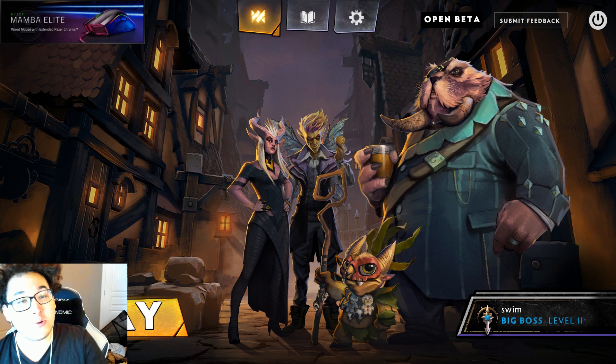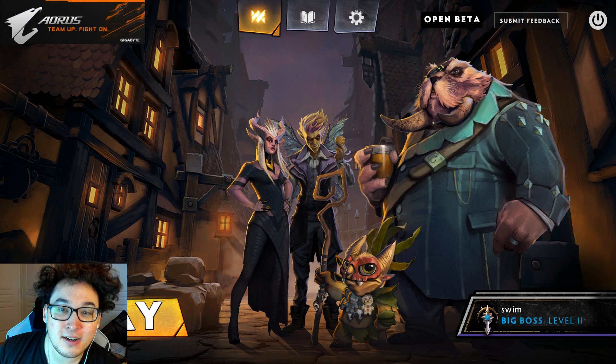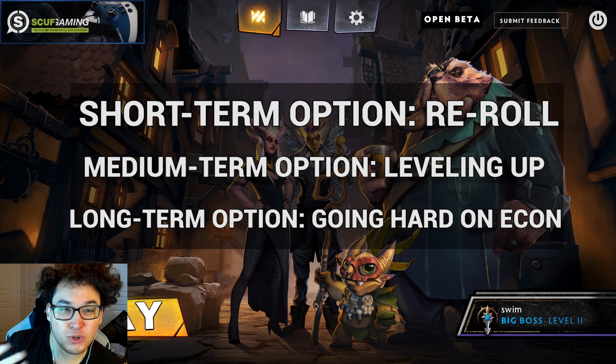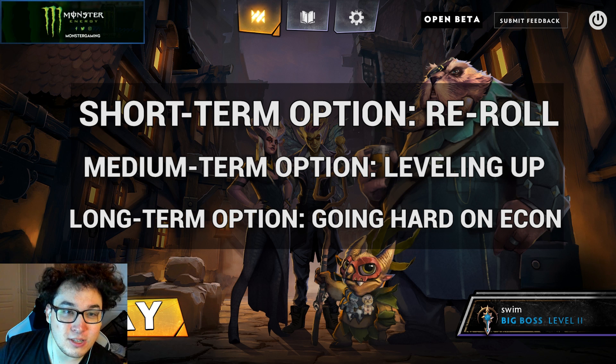Finally, on round 21 onwards, we have the late game. The late game is where you'll see the difference between decent players and very good players. It's basically a gold resource game, and there are always three options: your short-term option, which is re-rolling; your medium-term option, which is using your gold to level — usually by saving up for interest first; and your long-term option, which is playing for econ. That's how you really want to be thinking about these three things you can do with your gold.